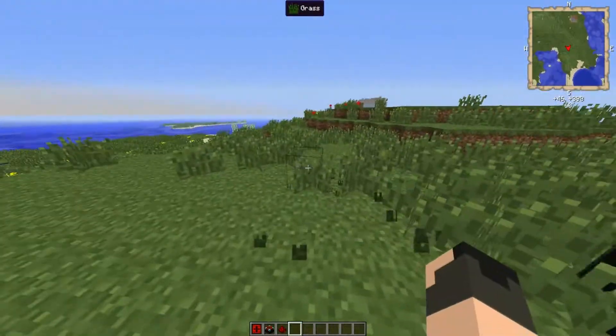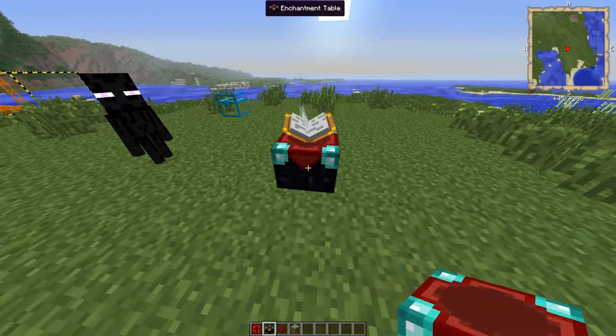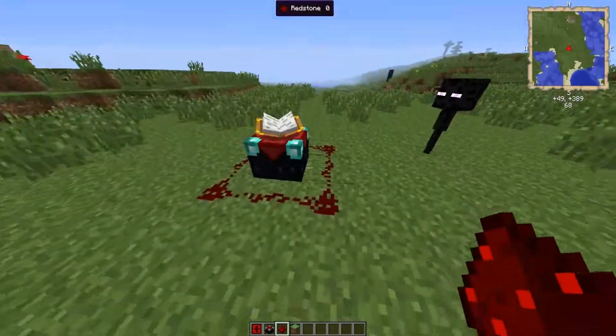So let me clear this all out. You are going to place your enchantment table down and surround it with redstone — so there are 8 of them.